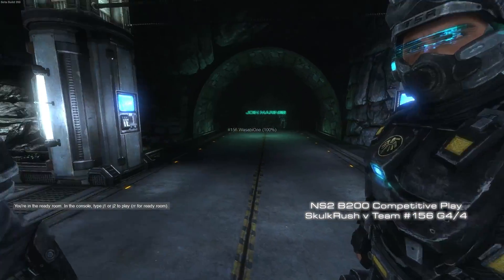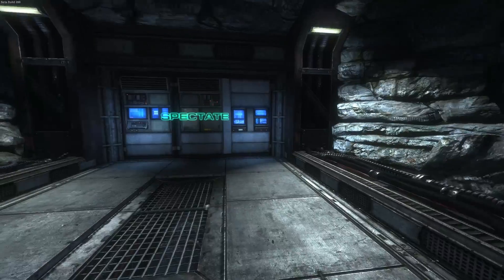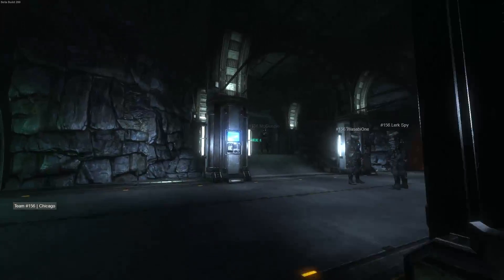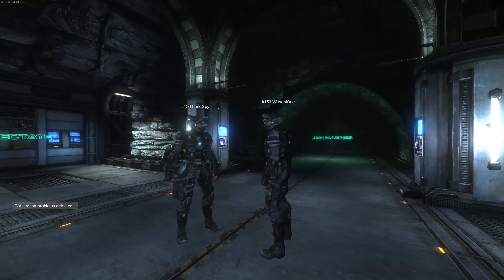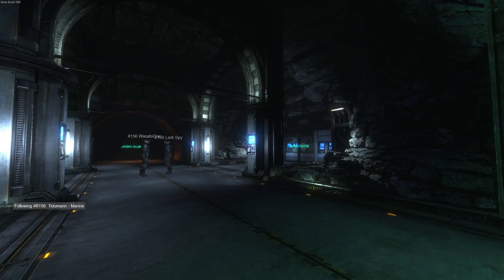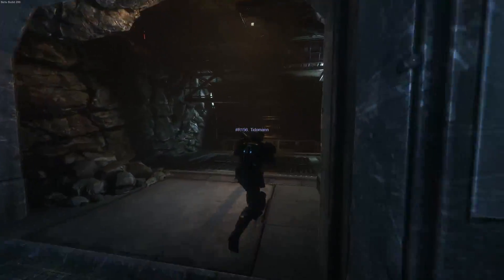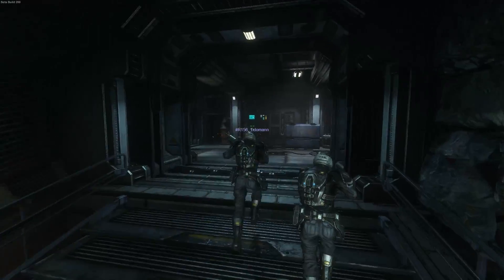G'day everyone and welcome back to NS2HD. This is round four of a four-round match-up between Team 156 and Skullcrush, and I'm going to bring this whole match to you. If you haven't seen the first three rounds, stop watching this immediately — one, I have an Australian accent, and two, you need to watch the first rounds before this. Spoilers: it is two to Skullcrush and one to Team 156, so 156 playing for the draw, and Skullcrush playing for the We Crush the Other Team trophy.